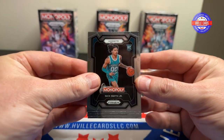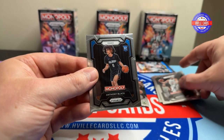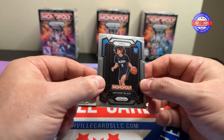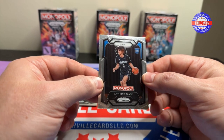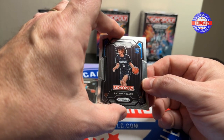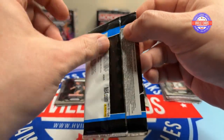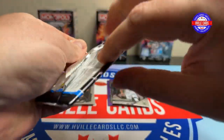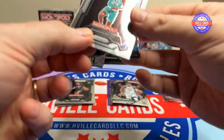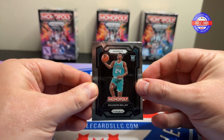We've got a Nick Smith rookie, Chet Holmgren, Jason Tatum, and Anthony Black. I think he's a decent one — him and Grady Dick exchanged jerseys the other day and it read out 'Black Dick,' so that was well thought out. Saw a post the other day of players he should never exchange jerseys with, and after reading it, I agree.